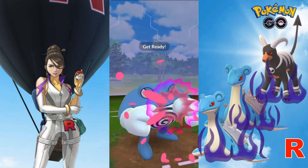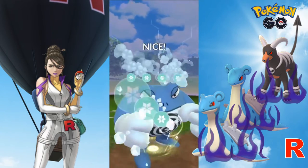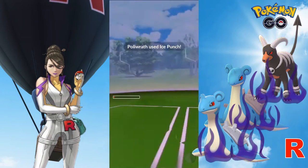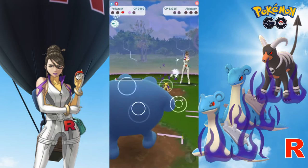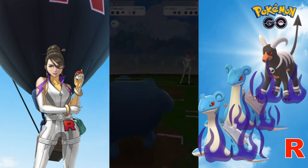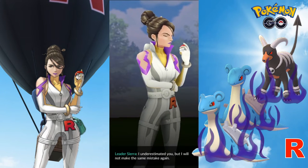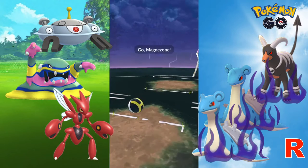Polywrath comes back in and is able to get up to another Ice Punch. Will this be enough? Yes! And with a sliver of health left, Alakazam goes down. This match would have been easier if it was a Houndoom in the back, but happy to be able to pull it off with this team.